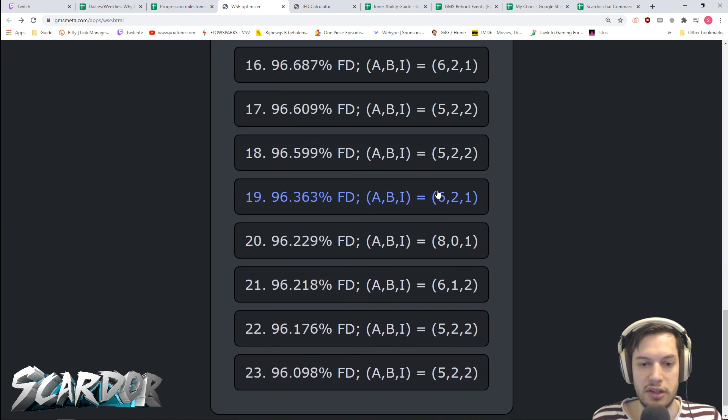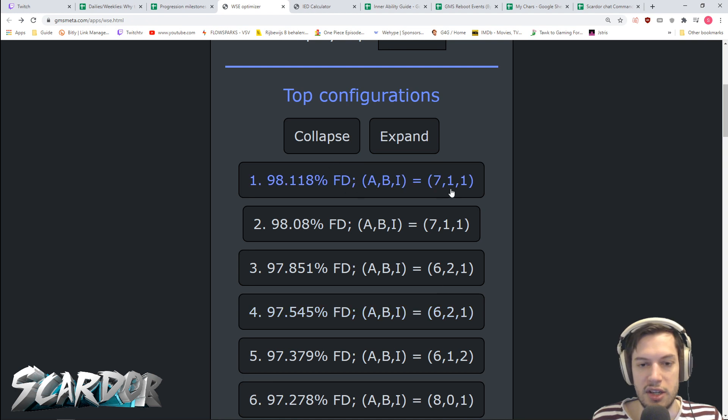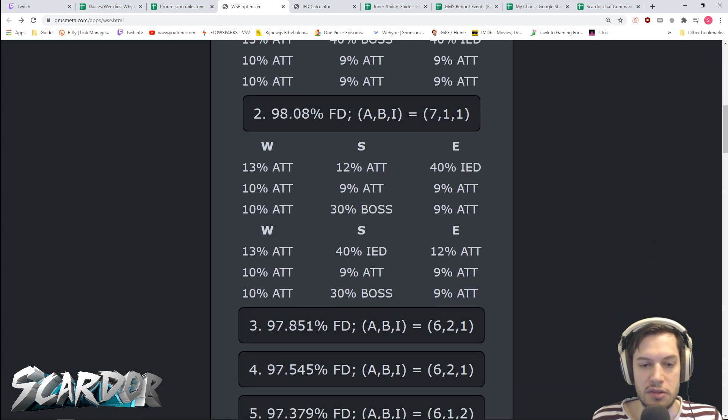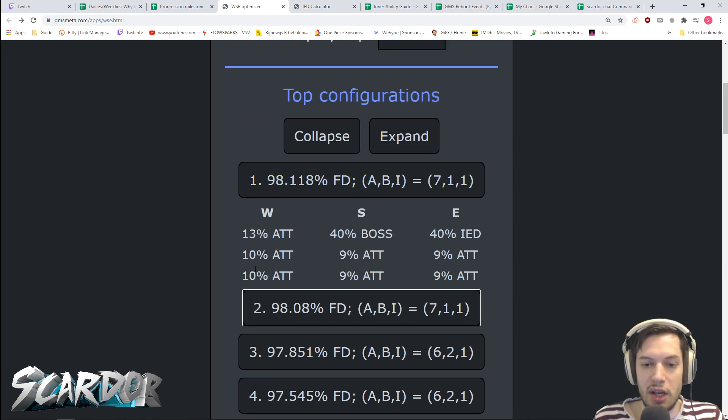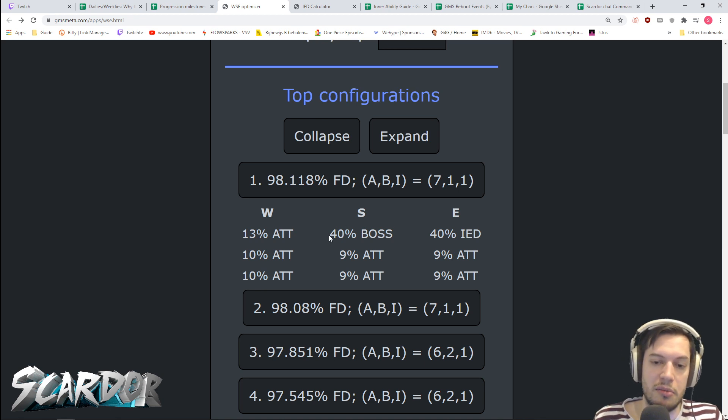The display top option just shows how many answers you want to display — top two, top three, top 23, it'll just add more results. This way you can see what the difference is between the very best options. You'll see combinations like 7-1-1 appearing multiple times, meaning different divisions of the same stats across items can be equally optimal. Mostly your weapon will focus on attack or magic attack because it'll be in the 160+ tier. Your IED will most likely come on your emblem because emblems can't get boss damage, and boss damage will most likely go on your secondary. For most classes it's going to look like a 7-1-1 as the optimal.